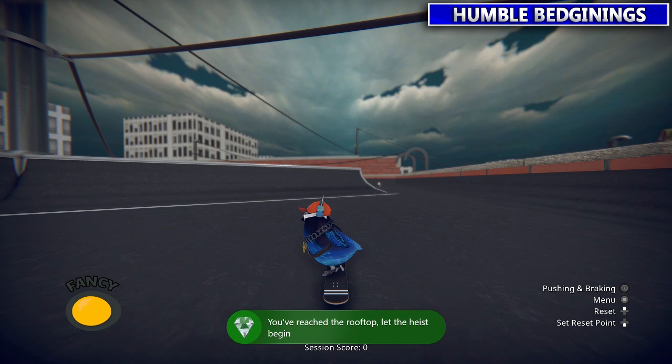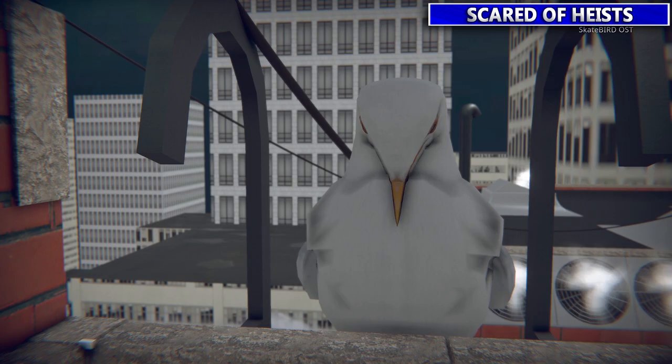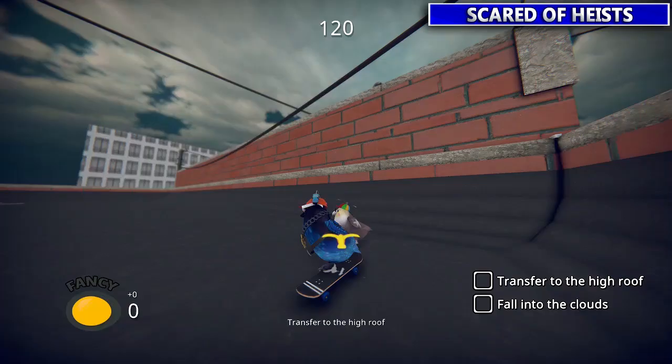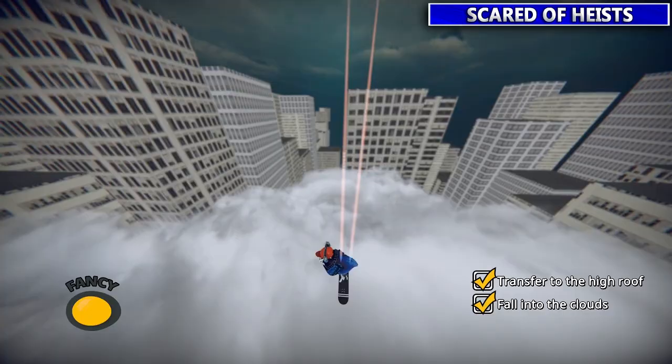Alright, level two — Scared of Heists. First we'll start off by talking to seagull man over here. Pretty easy task of transferring to the higher roof — just go up here, RB, RB. Then they want you to fall into the clouds, so just tap RB again. Transfer your way all the way into the clouds. Easy.